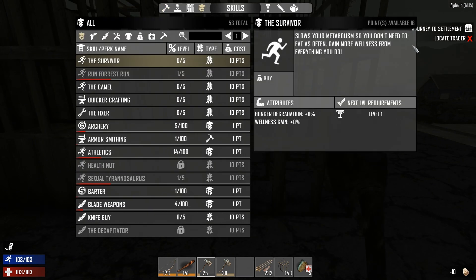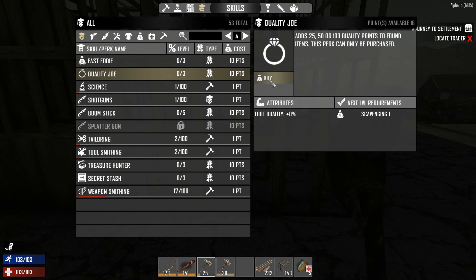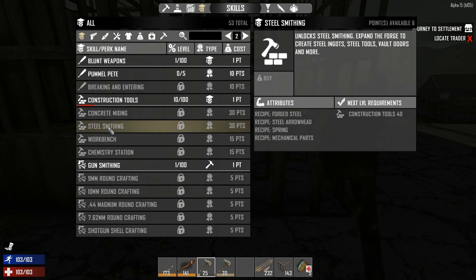Let me check — I have 16 points available. I got one Run Forest Run trade perk, one Sexual Tyrannosaurus. Let me see if I have Quality Joe — let me get one because I'm going to go on a loot run in the morning. Steel Smithing costs — you need Construction Tools, you need to be level 40, and it costs 30 points. So you have to save up and also increase your Construction Tools.